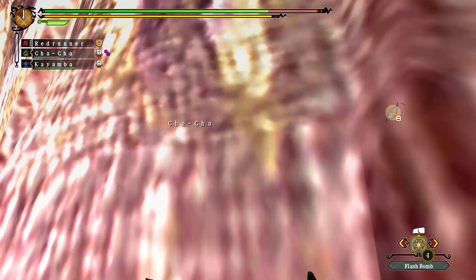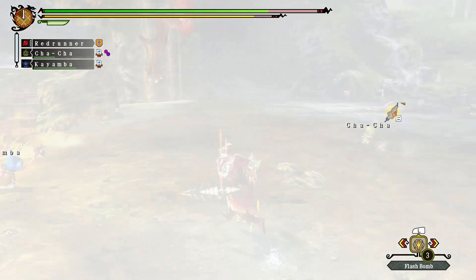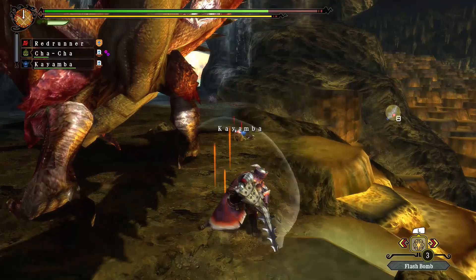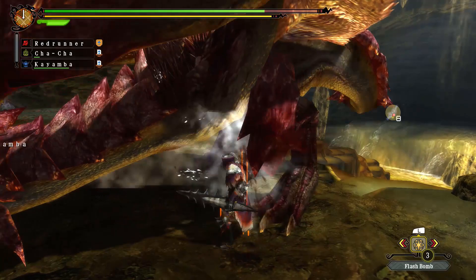We'll just put on some of that old-fashioned sweep-the-leg mechanics that we used so well against the Rathaloses in the last episode. Now that we've gotten that leg, it's time to work on the other one. Let's get to work on this — her left leg. And there we go.